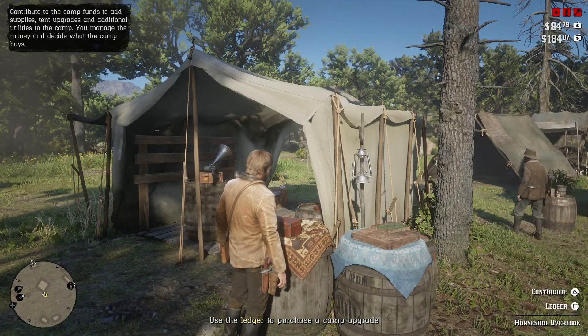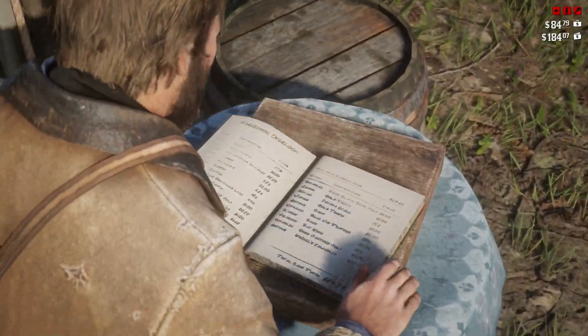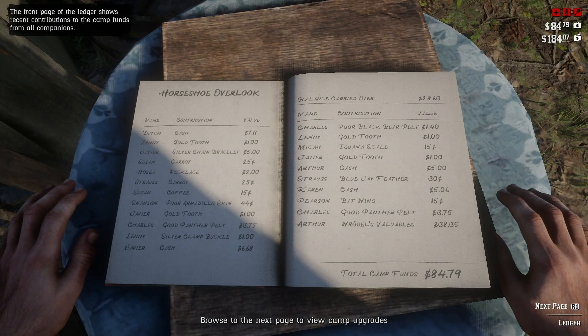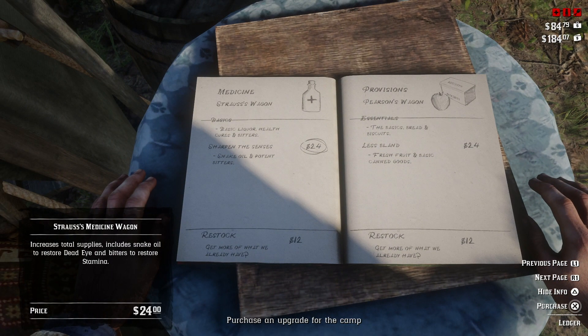You can see on the screen now — you use the ledger to upgrade your camp, which is just to the right of the funds. You can flip through the pages to see what you can upgrade, and on the first page you can see how much available funds you have in the top right hand corner. You just move your left analog stick to select different upgrades. There's the medicine upgrade and the provisions upgrade on this page, then you flip pages using R1 to go to the next page.